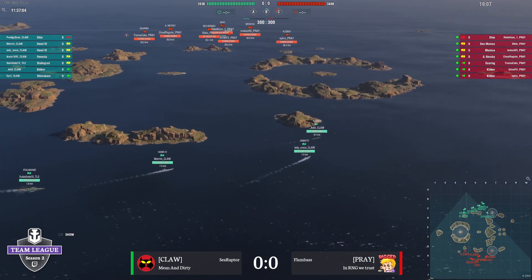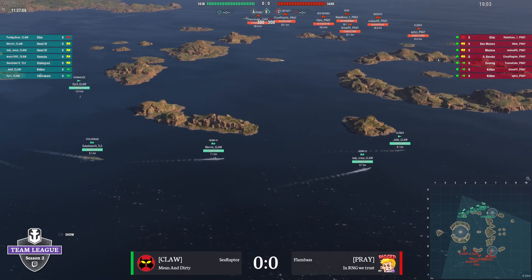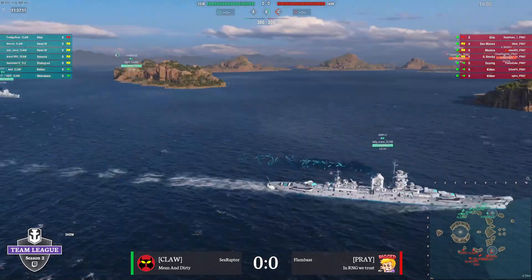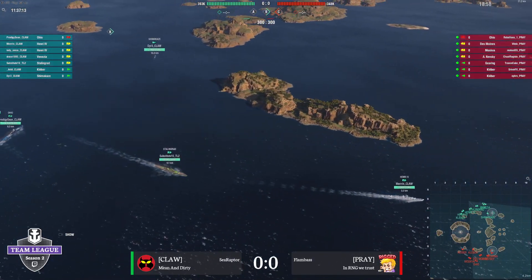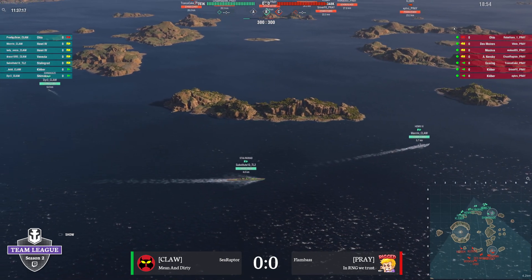For now, it looks like my boys from the north spawn leading out with Addy's Kleber backed up with both Henris. I think both Henris have got their speed boost chugging. I think they're just trying to get there as quick as they can, as the Stalingrad looks like he's going to go play battleship on that flank.